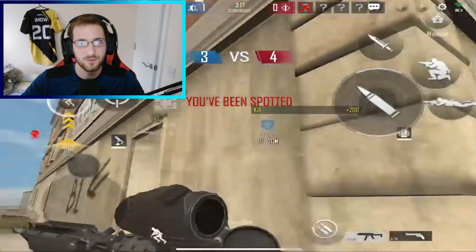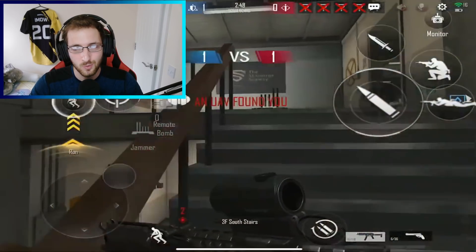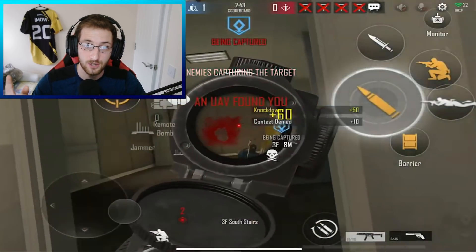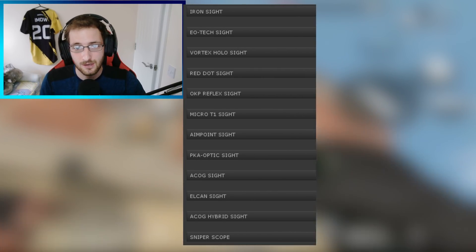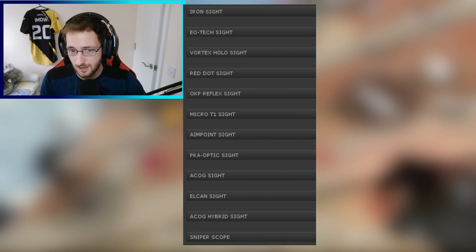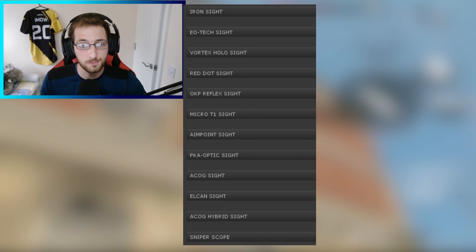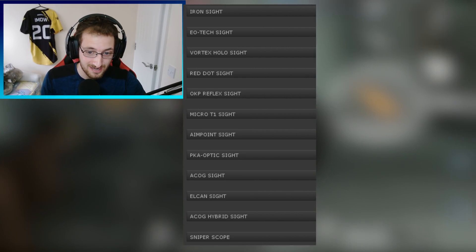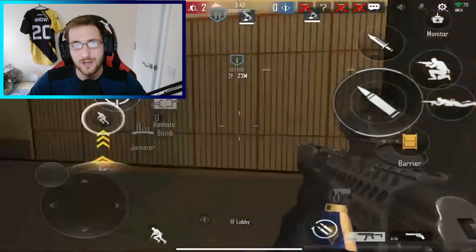For weapons other than pistols, you'll be excited to know there will be iron sights, EOTEC sights, Vortex holo sights, red dot sights, OKP reflex sights, micro T1 sights, Aimpoint sights, PKA optic sights, an ACOG, an ELCAN, an ACOG hybrid, and a sniper scope. There's quite a lot to choose from. I'm going to show you now what the scopes look like and what the menu will look like when you're customizing your weapon.